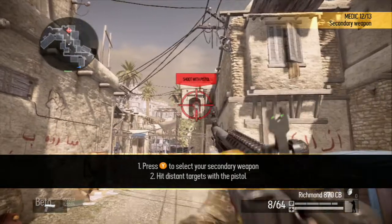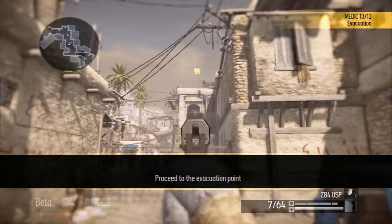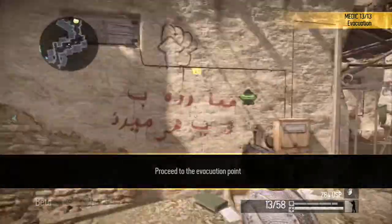Every soldier comes armed with a pistol. It is not nearly as powerful as your primary weapon. Proceed to the evacuation point.